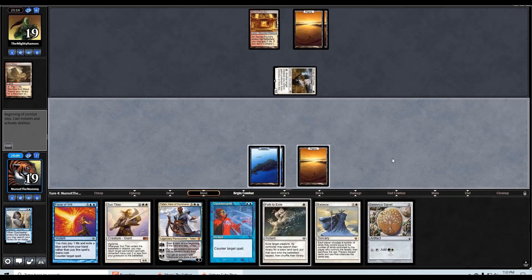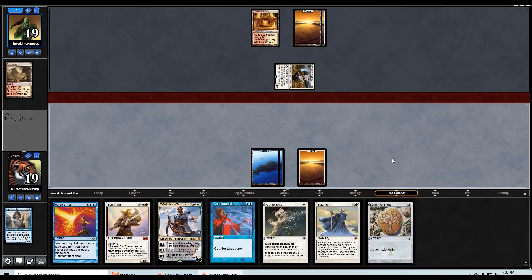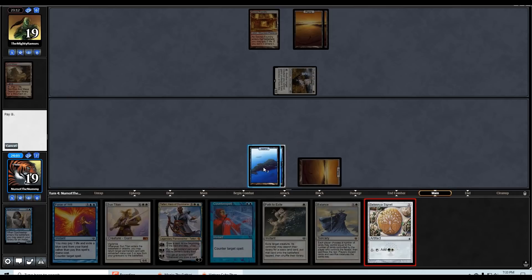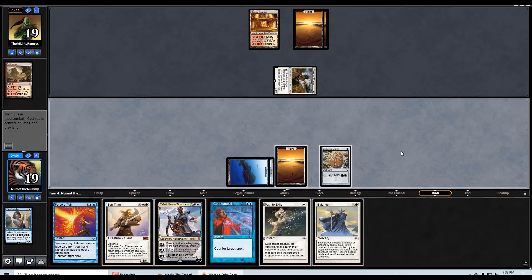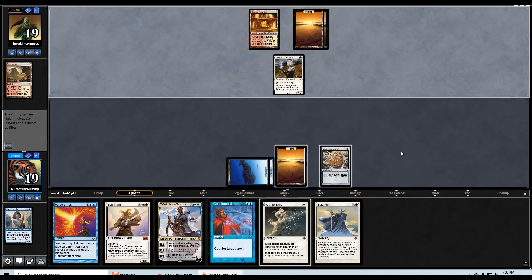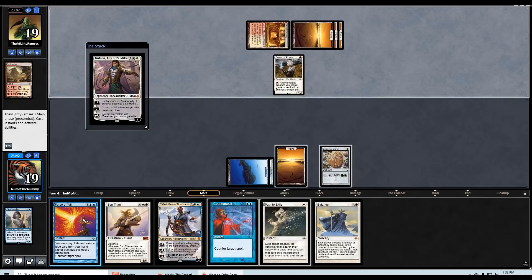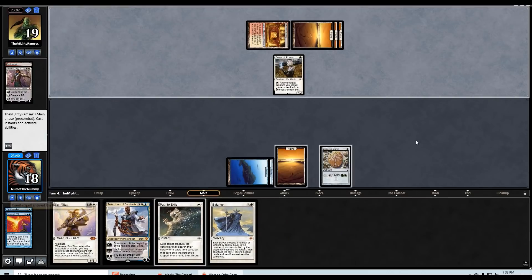I actually don't need to run that out — it's better to hold up Counterspell. I don't want to be forced to use Force. Actually, never mind — I do want to run out the Signet because if I draw a land next turn I can just slam Teferi. Gideon — yeah, that seems like something I should probably counter. I'm going to pitch the Counterspell to Force of Will it. Let's draw a land here — bad draw.